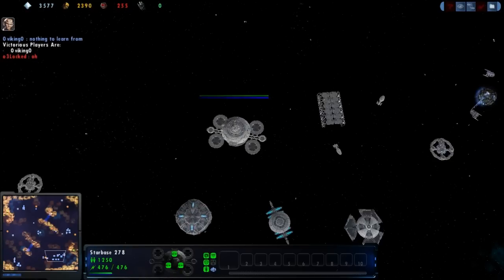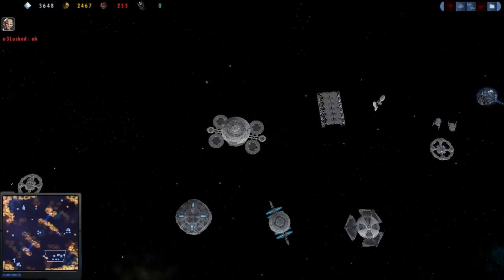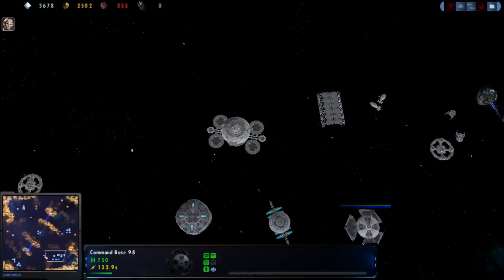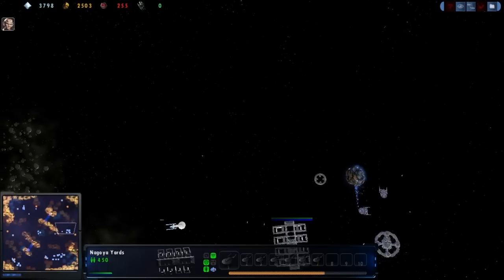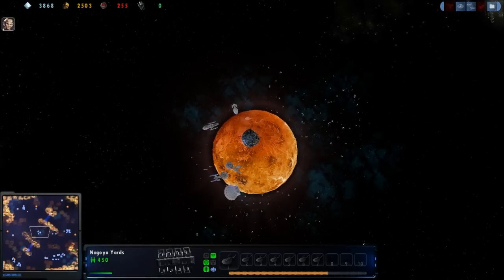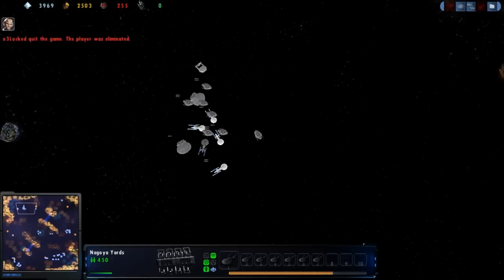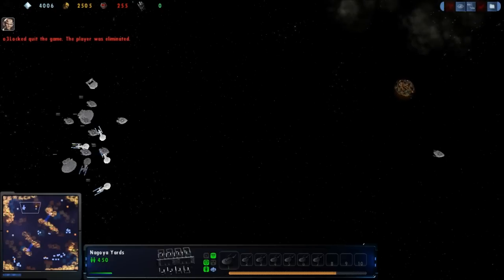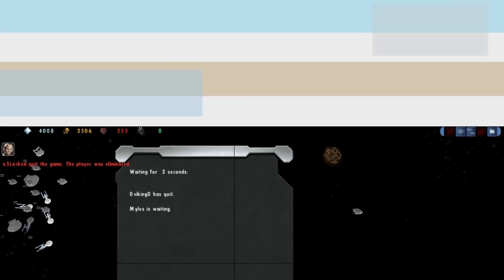Let's check out the resources — thousands upon thousands. He just can't build fast enough, building from only two yards but with like three moon pairs, so understandably rolling in money. One of the players has quit — I guess that'll be all for today. See you next time.